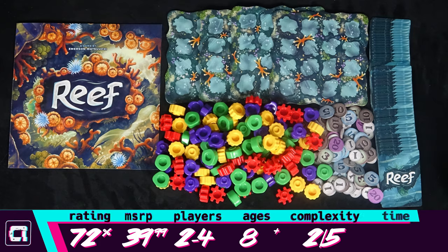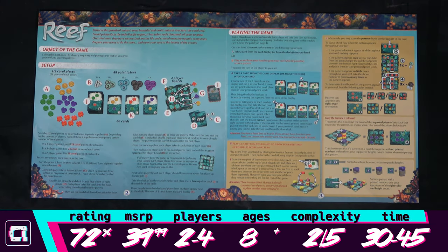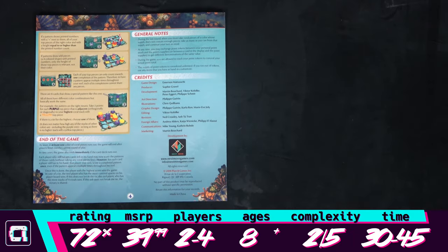This is all that comes in the box of Reef. Coming in at 4 pages, the rulebook is short, easy to understand, and has diagrams to go with the rules.